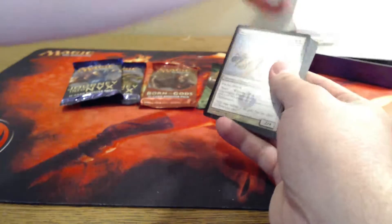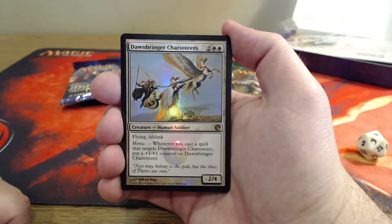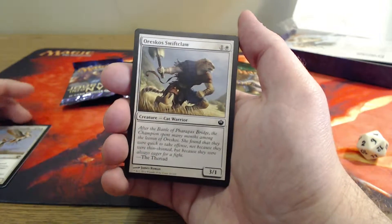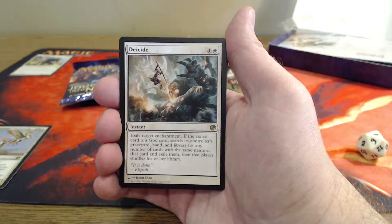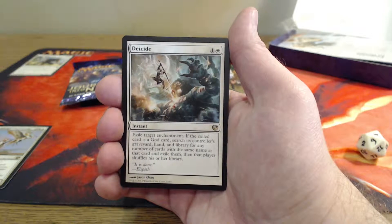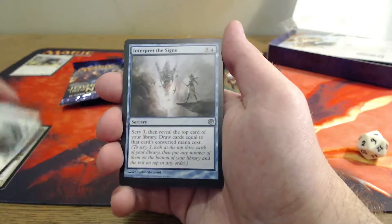Let's go right into our seeded pack and see what we can make happen. The Dawnbringer Charioteers — four mana, 2/4, flying and lifelink. They have heroic: whenever you cast a spell that targets Dawnbringer's Charioteers, put a plus one, plus one counter on the Charioteers. And our next rare or mythic for the seeded pack is a Decide — two mana cost, instant, exile target enchantment. If the exiled card is a God card, search its controller's graveyard, hand, and library for any number of cards with the same name as that card and exile them. Then that player shuffles his or her library. It is quite the God killer.